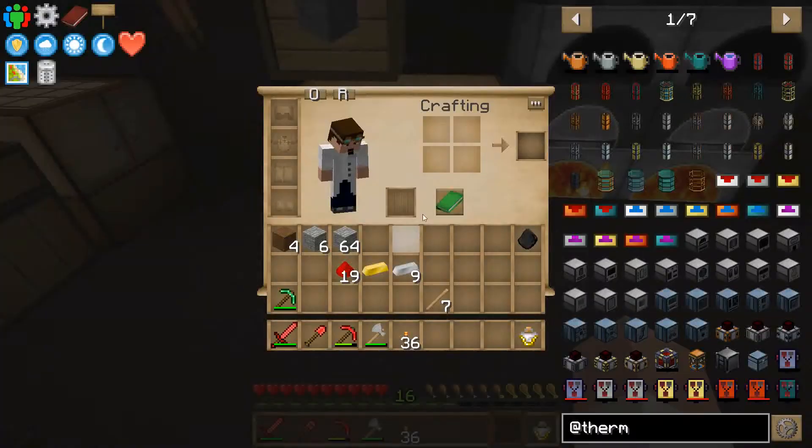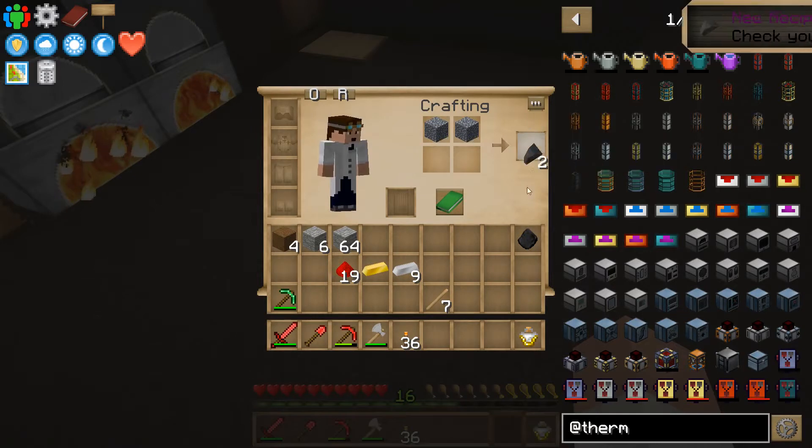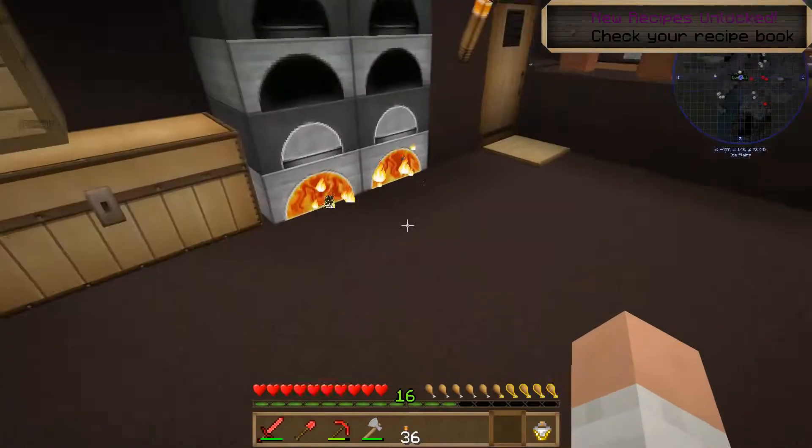Just two gravel will work. Do we have a bit of gravel? I do have some in my inventory. That's enough — it's going to give us one, two pieces of flint. Which unlocks new recipes, yay.